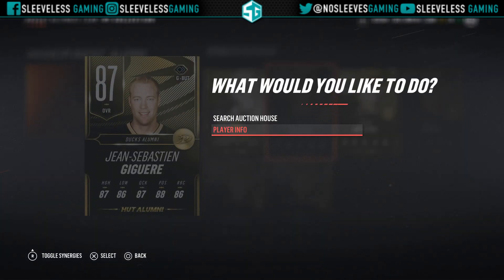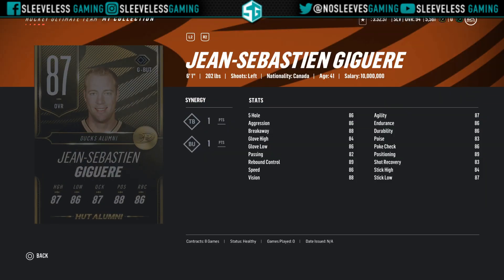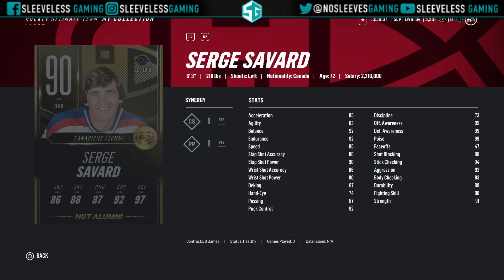This week's 87 is a pretty cool one — it's a JS Giguère that has Burner. He's a big goalie so that helps, and Burner is an added bonus. I actually packed one and sold him for a quick 150k. I made Hextall because I wanted the legend card, but if you get a JS Giguère even though he has Burner I would 100% sell him — you can sell him for more than 150k. I just tried to make quick coins.